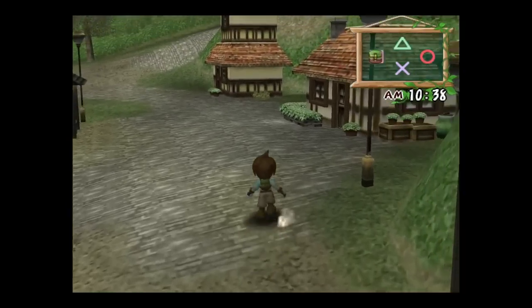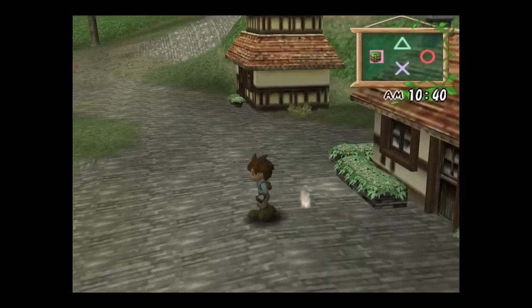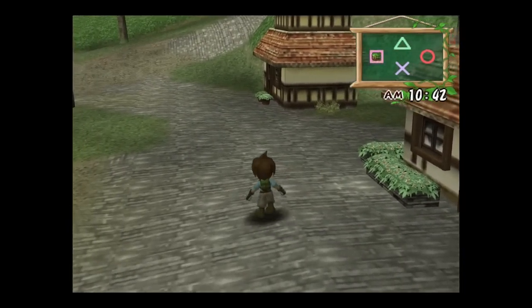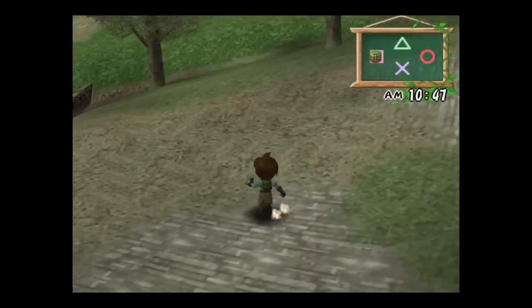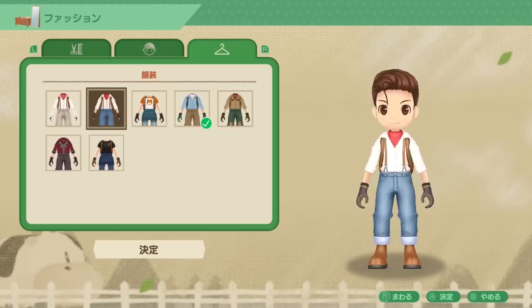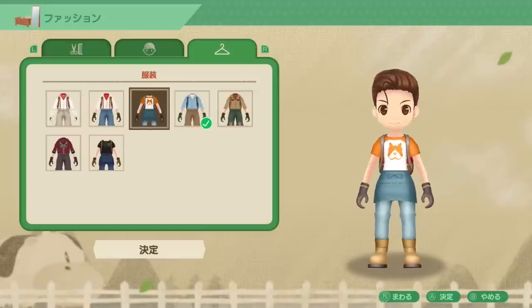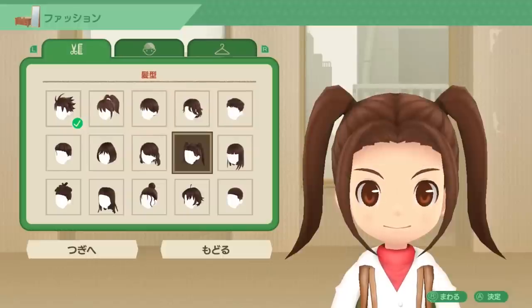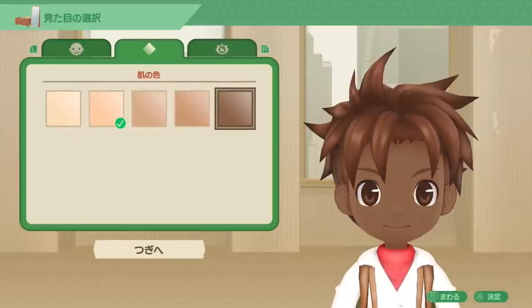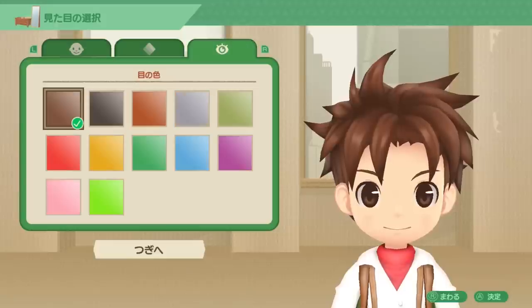Then on the PlayStation 2, the game was re-released again as a special edition, in which we were back to playing as a male character with some outfits that would change with the seasons. Now with the remake, it's like all of those versions combined — you get to pick your gender, all the different outfits are back and you unlock more as you play. You can choose your hairstyle, hair color, eye color, and skin tone, which will affect how your child will look.